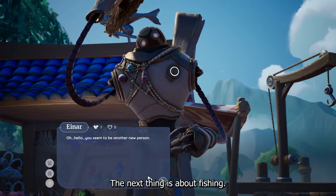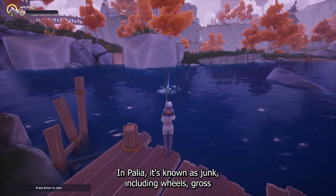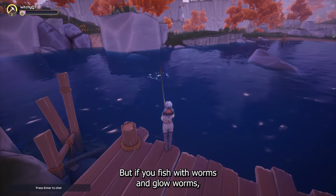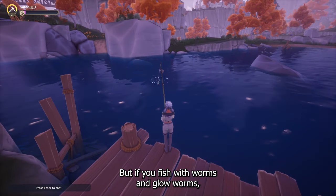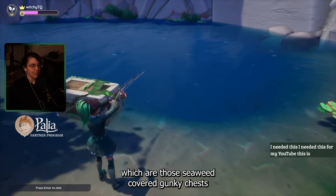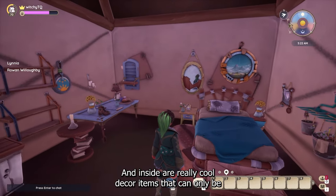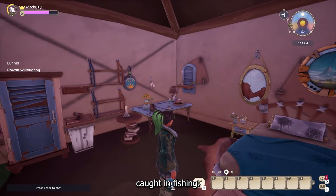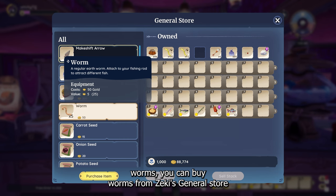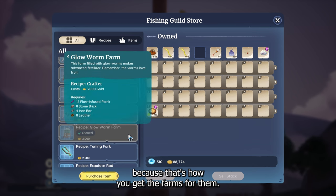The next thing is about fishing. Fishing without bait allows you to catch trash — in Palea it's known as junk — including wheels, gross wet boots, and other sorts of items. But if you fish with worms and glow worms, you get a better chance of fishing up a makeshift chest, which are those seaweed-covered gunky chests you pull out of the water. Inside are really cool decor items that can only be caught through fishing. If you don't yet have worms or glow worms, you can buy worms from Zeki's general store and get glow worms from Einar, but you'll want to level up your fishing skill because that's how you unlock the farms for them.